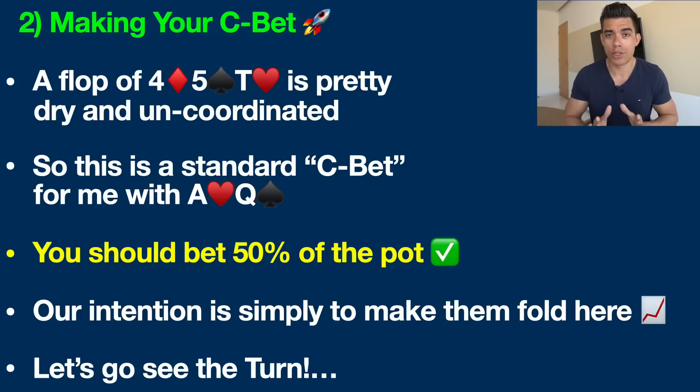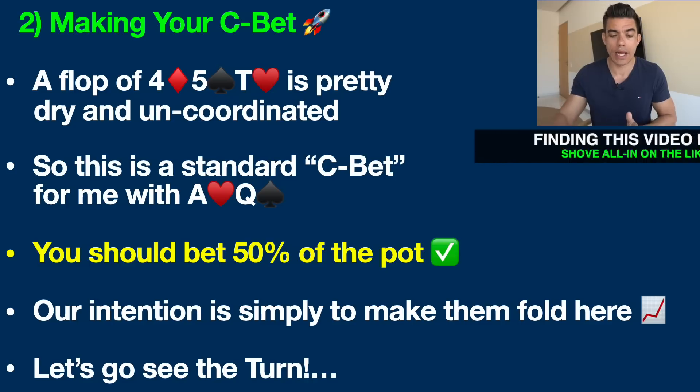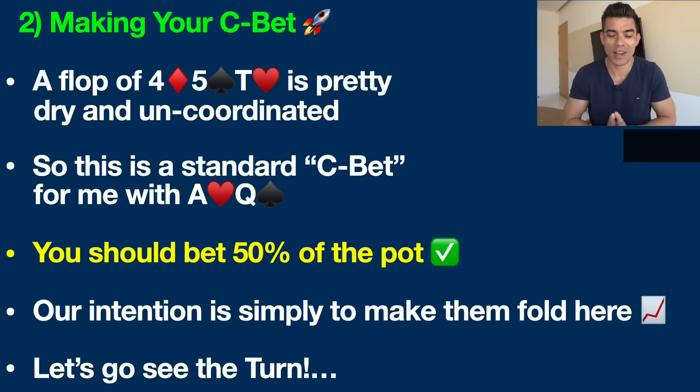Remember the range of a tight player who just calls preflop on the button. It's not going to be a lot of big premium pocket pairs like pocket aces, kings, or queens — we'd expect them to re-raise preflop with those, and we also block those heavily holding an ace and a queen. Their range is mostly Broadway hands like king-queen or king-jack, which we're still ahead of and which have missed this flop horribly. A small 50% pot bet will get a tight, risk-averse player to simply fold king-jack, and can also get mid pocket pairs like sixes or sevens, or suited connectors like 9-8 or 8-7, out of the pot.